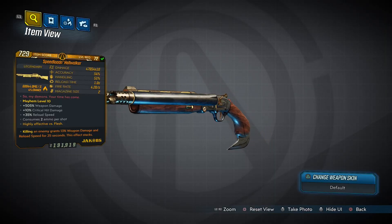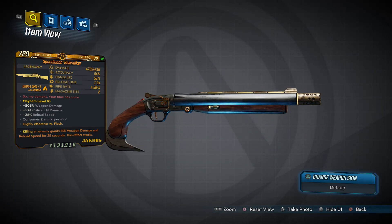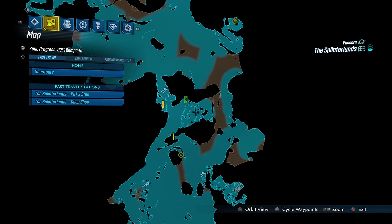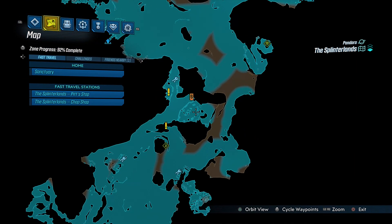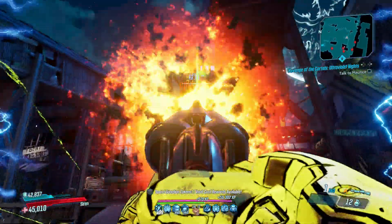Moving on to the Hellwalker, a sawn-off shotgun that can only come in fire and has an increased chance to drop from Road Dog, which you fight around here in the Splinterlands. The Hellwalker has to be one of the coolest guns in the game.